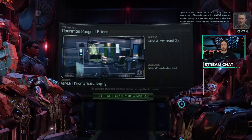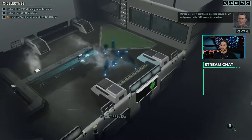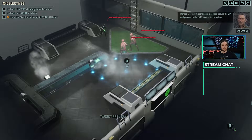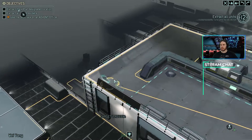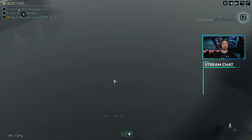Be prepared to engage and eliminate any hostile contacts. Secure the area and escort the VIP to safety. Menace 1-5, target coordinates incoming. Secure the VIP and proceed to the evac volume for extraction. Advent already knows we're here, but they gave me a high ground advantage right at the very beginning, which is really nice.